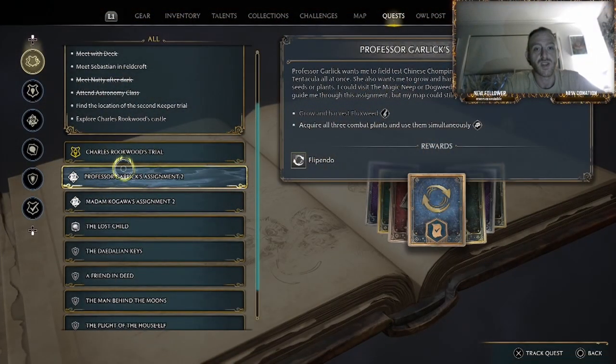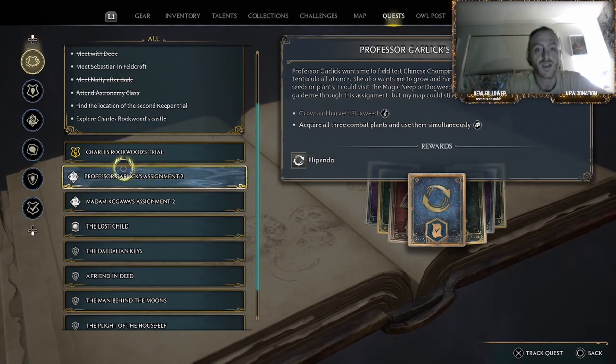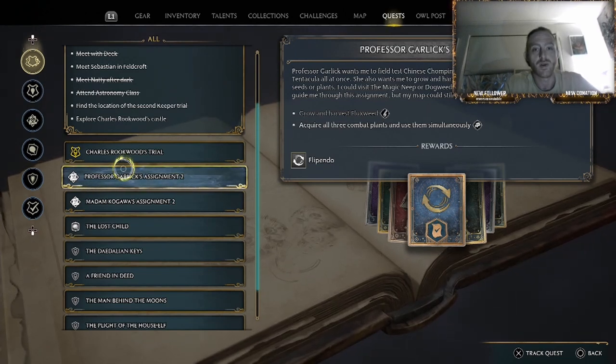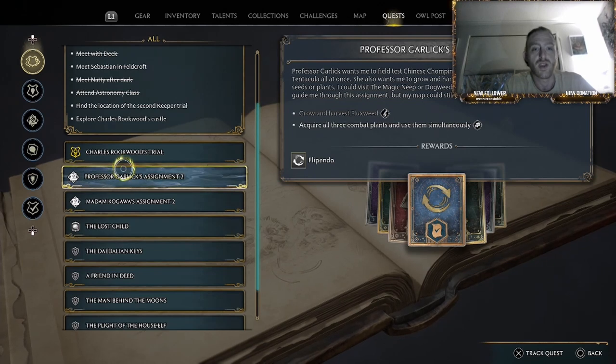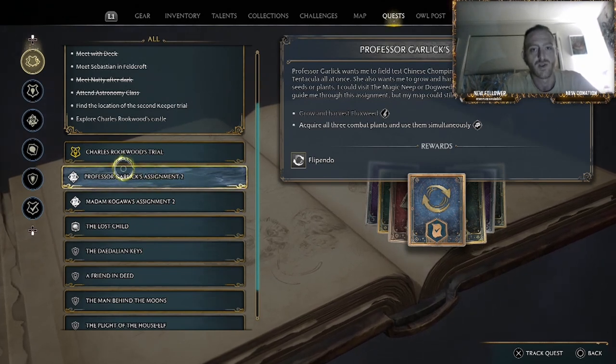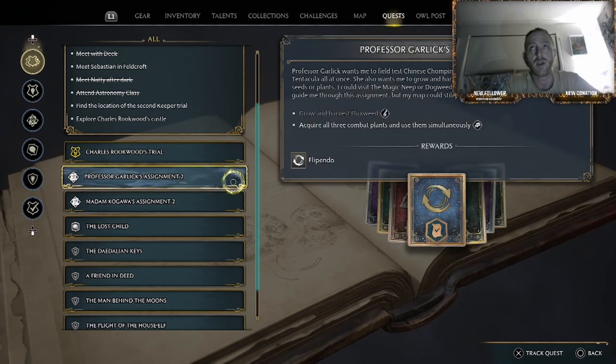Hey guys, Rangatang Staunch here. Today I want to go over a farming spot I found in Hogwarts Legacy. You can use this farming spot to acquire heaps of XP and level your character up, or you can use it to do your assignments given by different professors where you have to do things with different enemies. These enemies are always guaranteed to be there as long as you follow these instructions — like here, for this assignment I've got to acquire three plants and use them simultaneously.